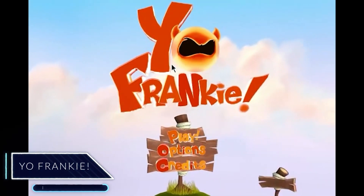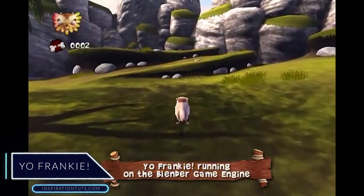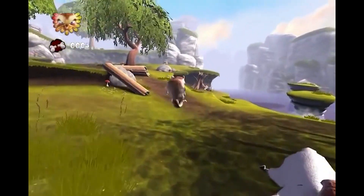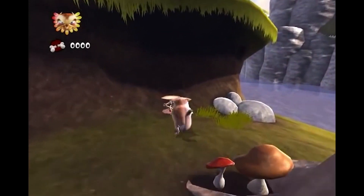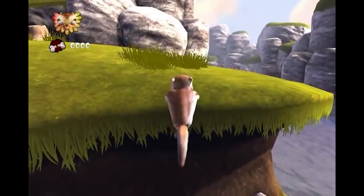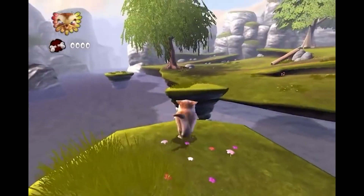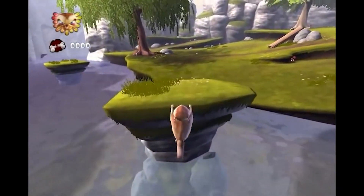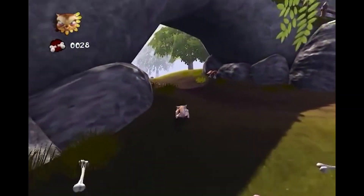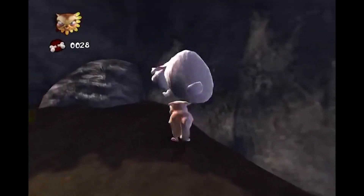We're gonna start with a game called Yo Franky. In 2008, it was among the first games made with the Blender game engine and it was an open source video game made with the Blender Institute, part of the Blender Foundation, originally scheduled for release in August 2008. It's about a rebellious squirrel with a strong urge to annoy other animals. The graphics are good compared to games made in 2008, especially knowing that it was made with the Blender game engine. It's smooth and has many functionalities. The game is based on the universe and characters of a free film produced earlier in 2008 by the Blender Institute called Big Buck Bunny.